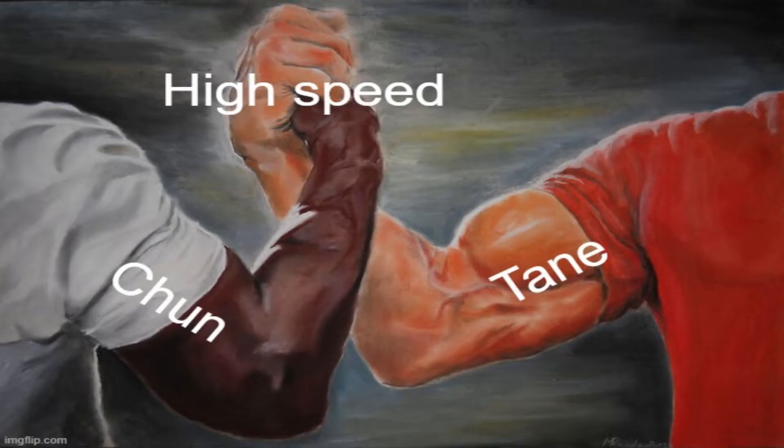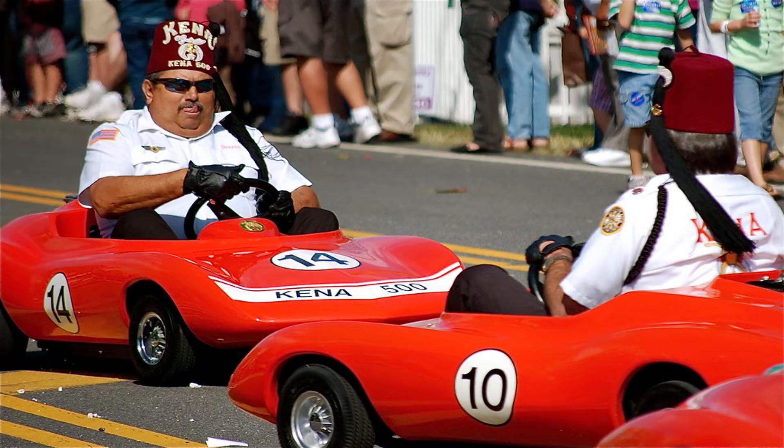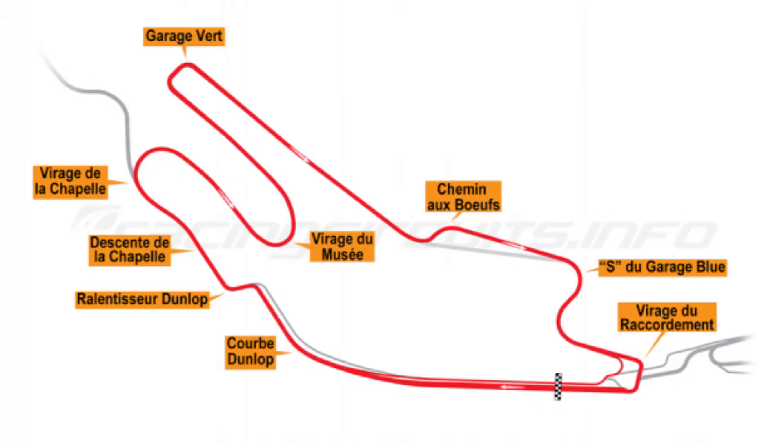Let's see how Tane did it. The one thing you'll see in both loadouts today is speed. Both players utilize a heavy character and a fast car to maximize their top speed, which is good for a course like this at 200cc because it's mostly straightaways and wide turns.